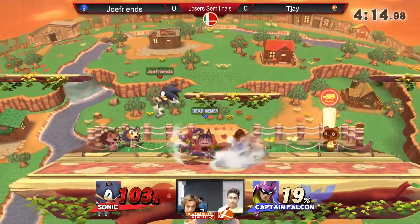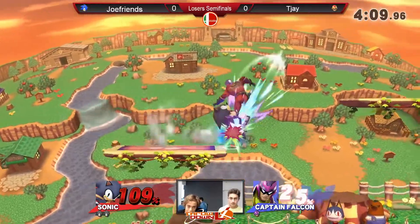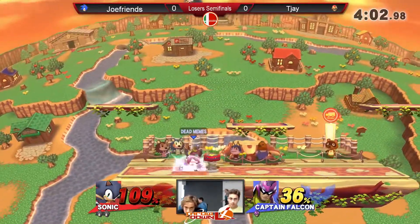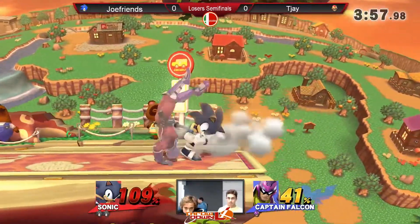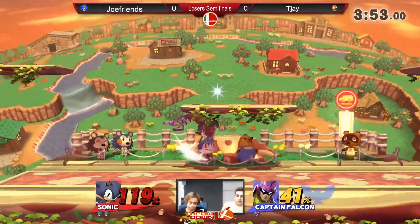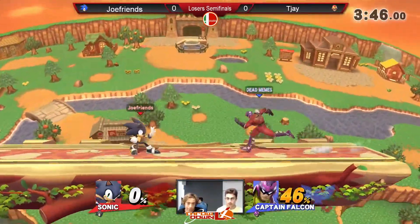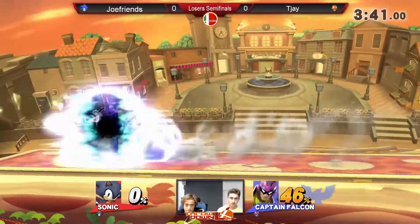Creative combos here by JoeFriends, using the platforms to extend. It's refreshing to see a Sonic that does things differently, isn't it? TJ is giving quite a lot of relevance to his up B on stage here. The neutral air interrupted that raptor boost — well done. Yeah, that was surprising. Using that down air to try and land safely against Falcon, and he's doing it!